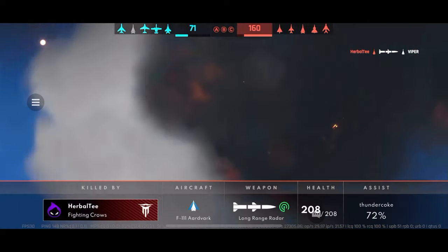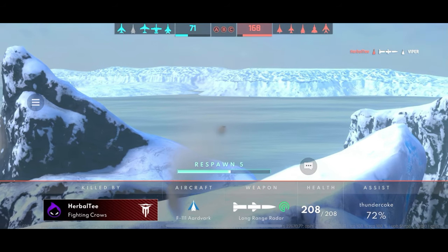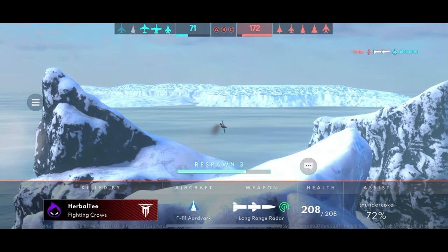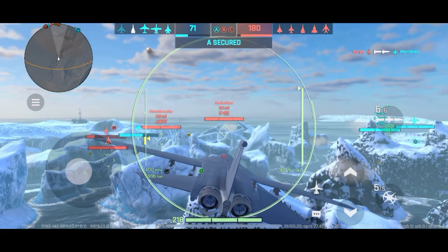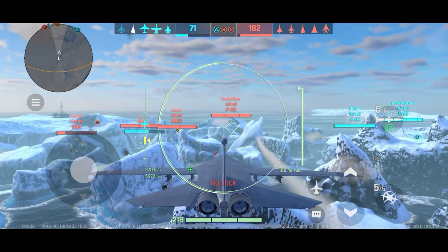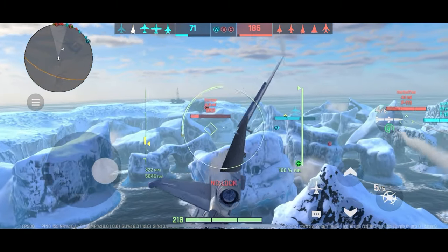Why? His team is just not keeping control of the airspace and not capturing control points. The enemy is getting points like crazy — they're at 180 already, whereas blue team only has 71. There's not much he can do to turn this around.